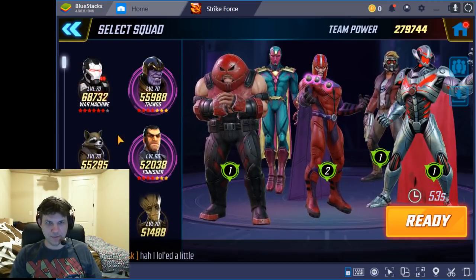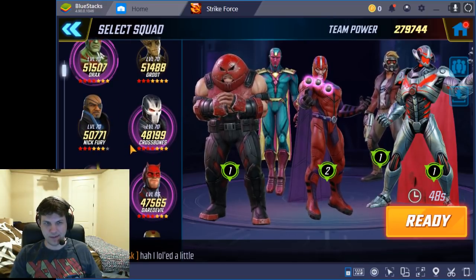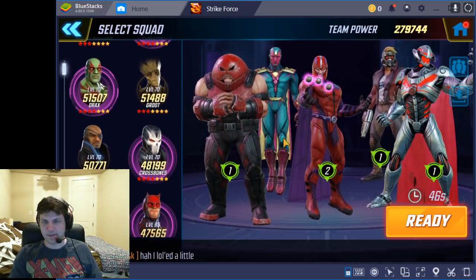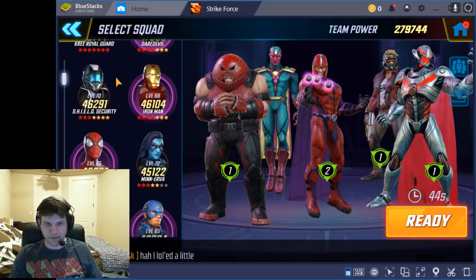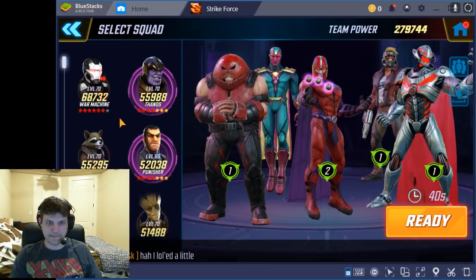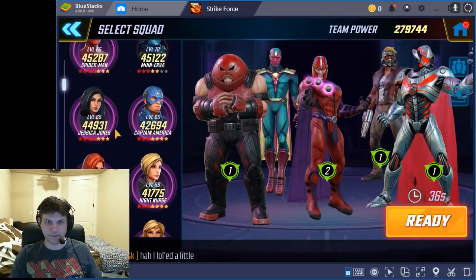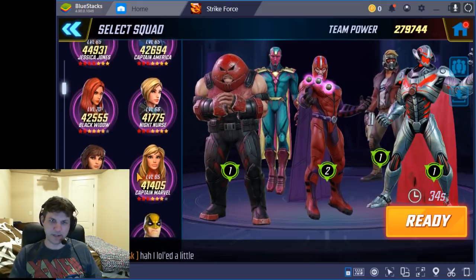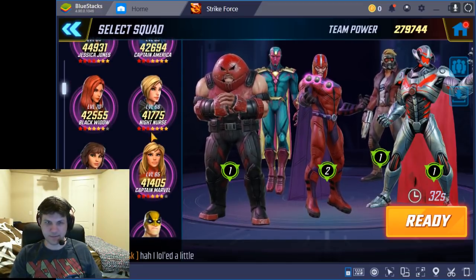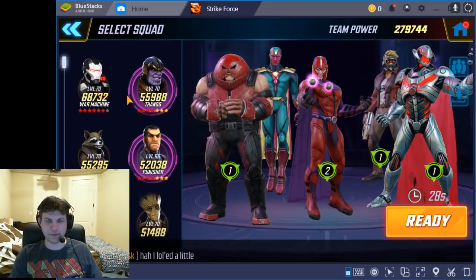One thing I like to do with this particular setup is we need some Dispel, so that's where Vision is really important. If you don't have him high enough, you could try maybe a Hawkeye, though he might not be powerful enough — he's pretty weak — or a Captain Marvel could work too. Mine, I'm still working on her; I want to get her up to Tier 12, maybe Tier 13 if I can get the materials.